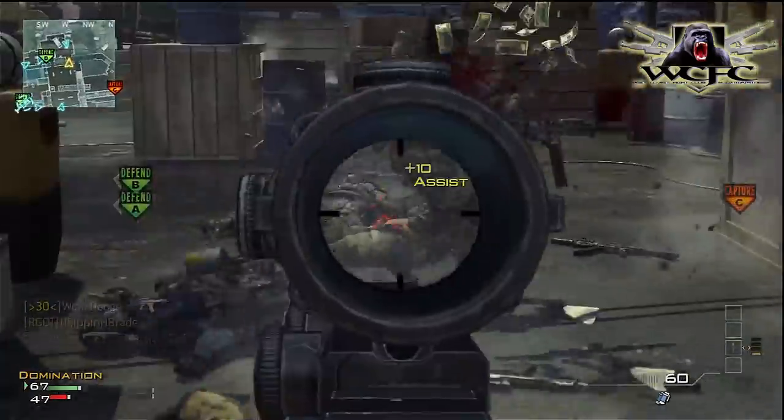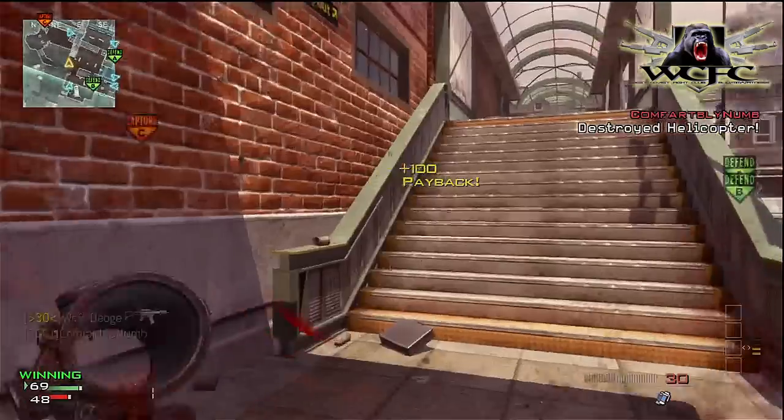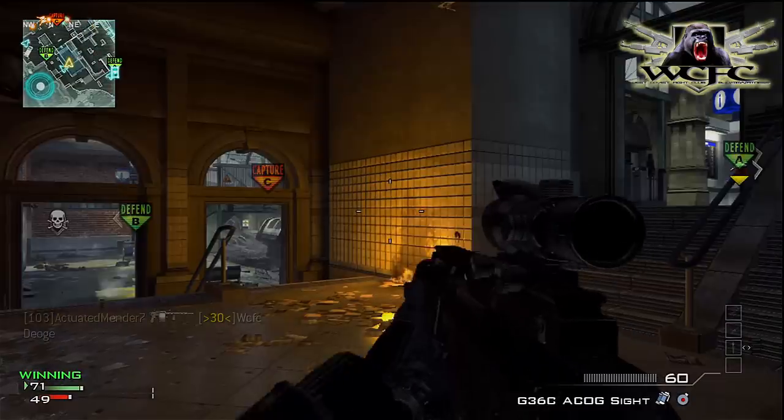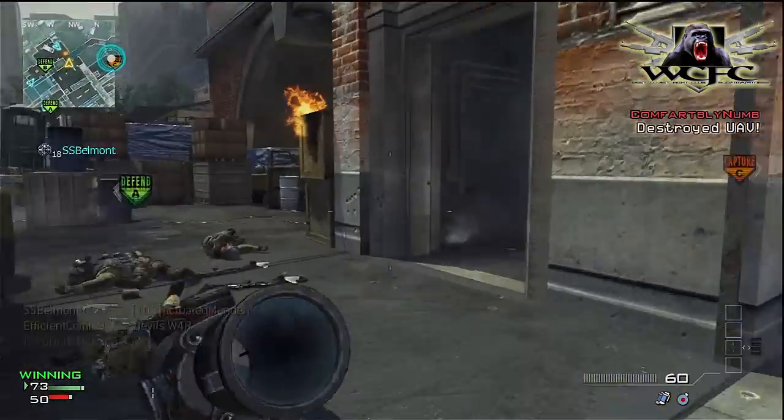Now I'm gonna work on building my killstreaks again. One thing that would be nice here is a motion sensor — if you set that in the corner you can watch for people coming from underneath and also see if people spawn in back behind here, so it's another great way to watch your back.